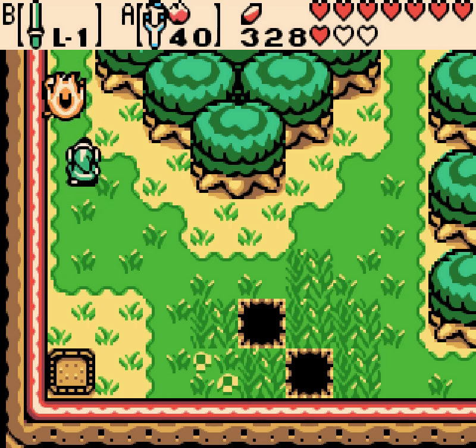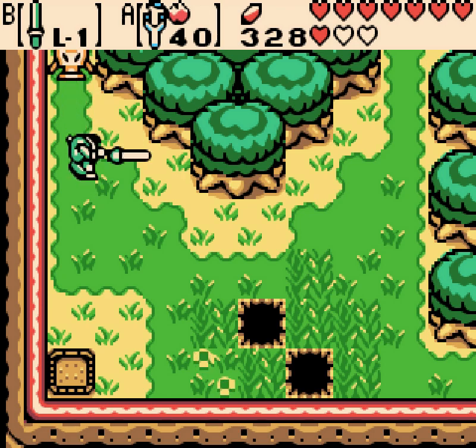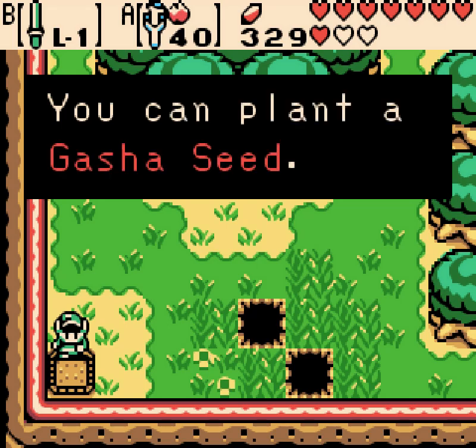They redid this again in Minish Cap. Is it essentially the same thing, or is it a little more adapted or expanded? It's the same thing, it's just there's not only four — there were a bunch of Kinstone Fusions that made gold beasts appear, and you could kill them for sweet rewards. For these guys, it helps to back them up into a corner and then just wail on them. They've got hit points that rival bosses. One rupee — great reward.